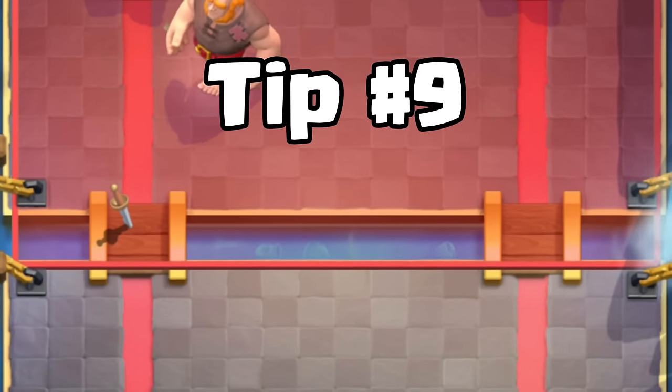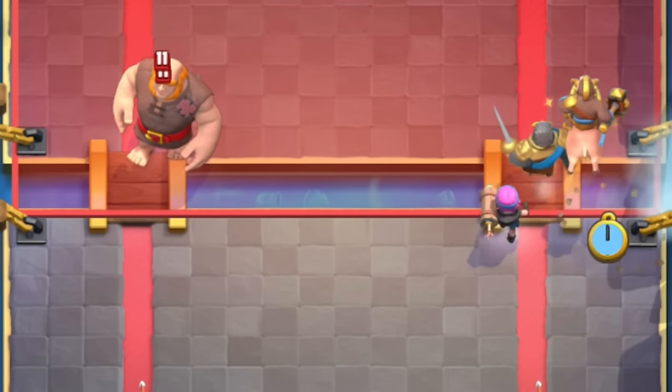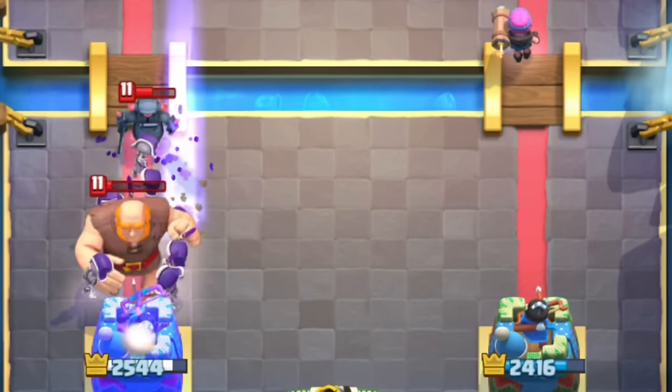Tip number nine. Play aggressively when you know you can defend with Evolved Skeletons. The enemy will focus on defending your attack, so you can just defend with Evolved Skeletons. That's another positive Elixir trade.